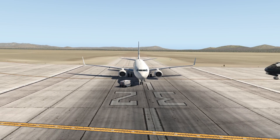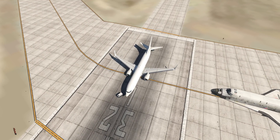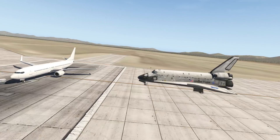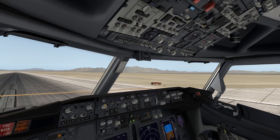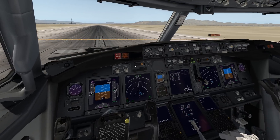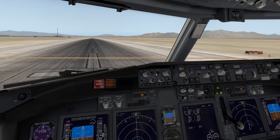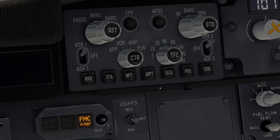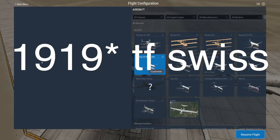The First World War had just ended and people could focus on building new planes until the next war. Next to us we have a space shuttle — what is going on? So yes, we're in this 737 Zeebo mod by the way. My FPS are terrible because it's the 4K version. Look at this, this is awesome — this has a higher resolution than real life. But now let's spawn in with a plane from 1919.